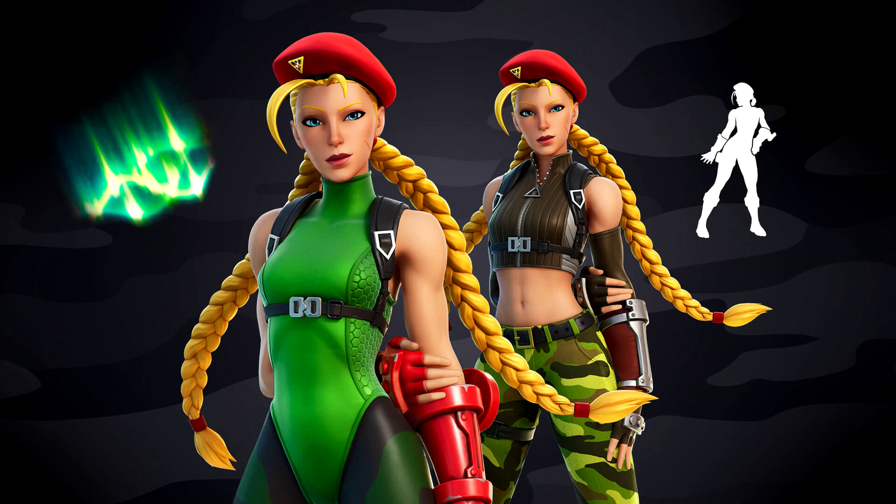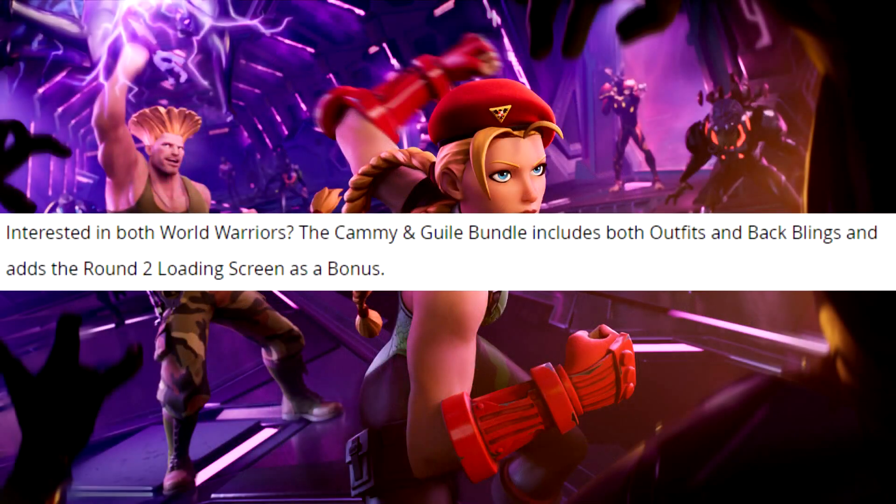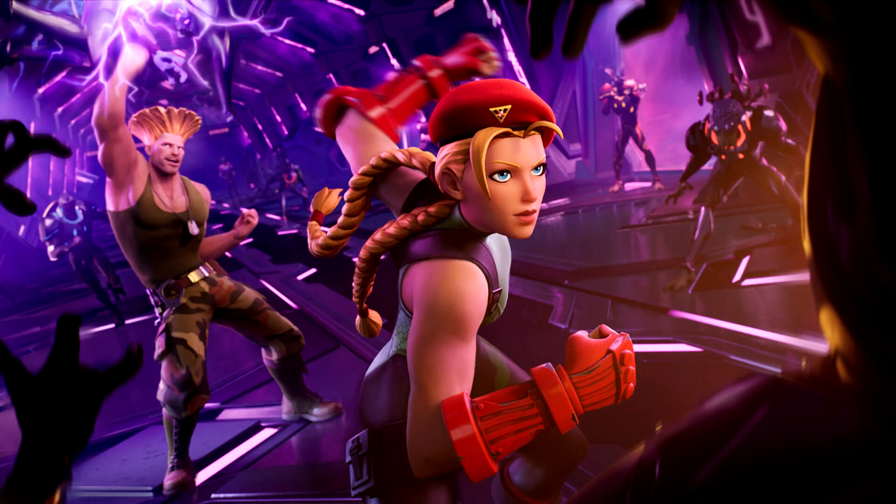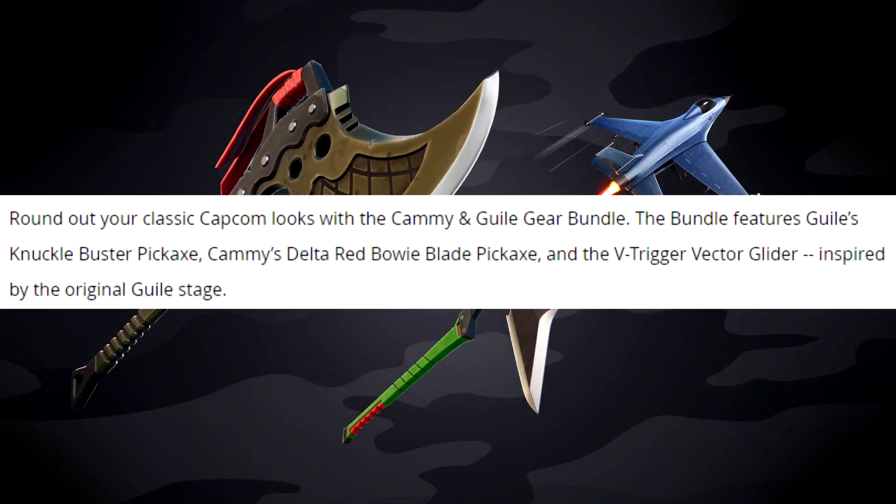If you're interested in both world warriors, the Cammy and Guile bundle includes both outfits and back blings and adds the Round Two loading screen as a bonus. The loading screen shows Guile and Cammy fighting what look like chimera-type aliens or trespassers - maybe a mix of both. You can see that exaggerated hair of Guile in it, but loading screens are always cool so I'll take that.